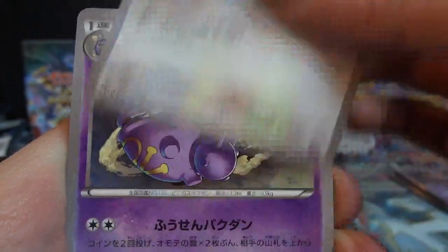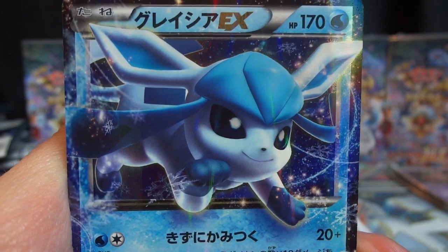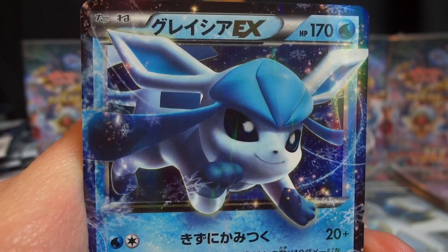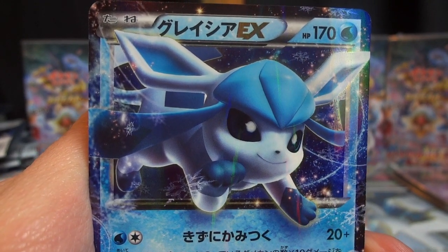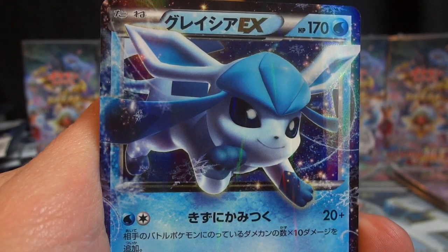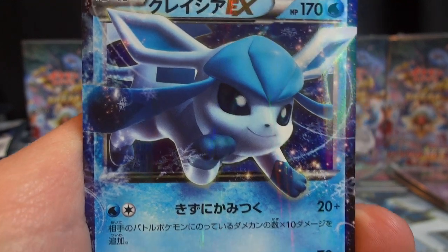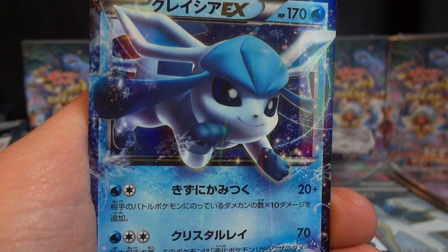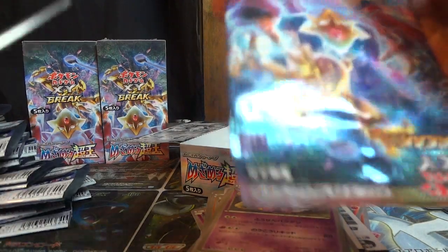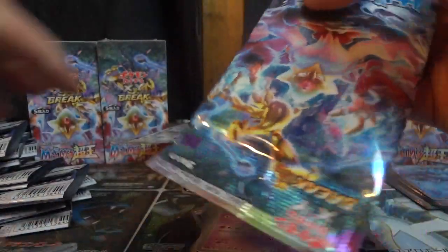We have Serperior, Mandibuzz, Minccino, Weezing, and oh, it's so pretty — the Glaceon EX! Glaceon and Umbreon are of course two of my mascots in the banner on my channel, so this is a great pull for me. Still missing the Umbreon, but it'll come in due time. Glaceon's first attack does 20 damage plus an extra 10 for every damage counter already on the defending Pokemon — I think it's called Second Bite. Then Crystal Ray at the bottom does 70 and also prevents damage done to Glaceon next turn by Evolved Pokemon. You can get a pretty interesting lockup depending on what deck you're facing. I like it for its collectability and its artwork — that's how I roll.